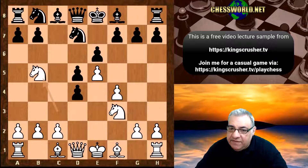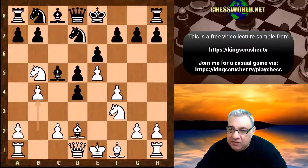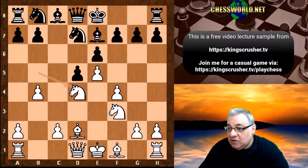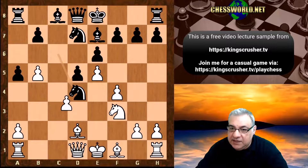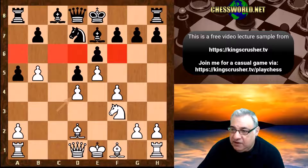We see Nb5, Bb4 check, Bd2, Bc5 and now b4, Be7, Nbxd4. So it seems as though White's center is quite solid here. Nc6, c3, a5, b5, Nxd4, cxd4. So these pawns are controlling quite a few squares on that sixth rank.